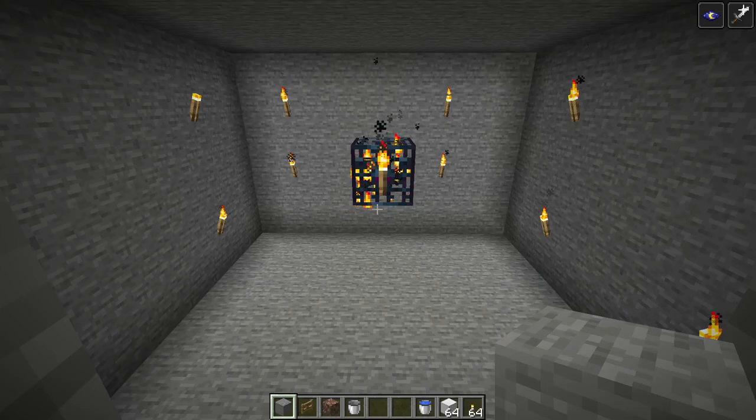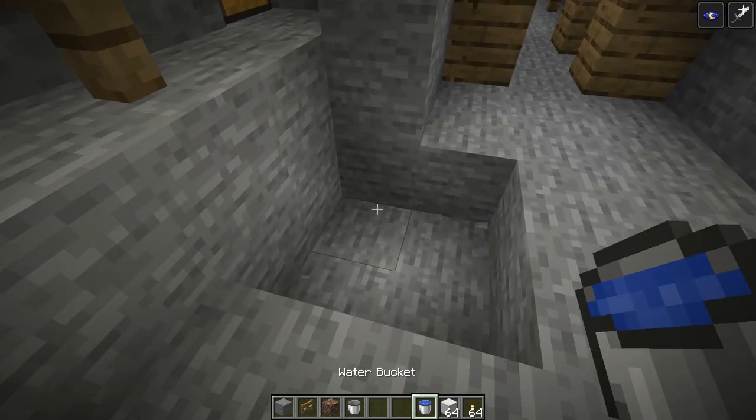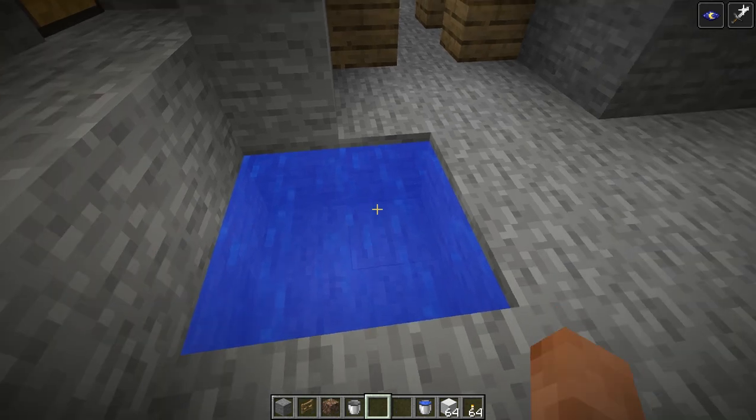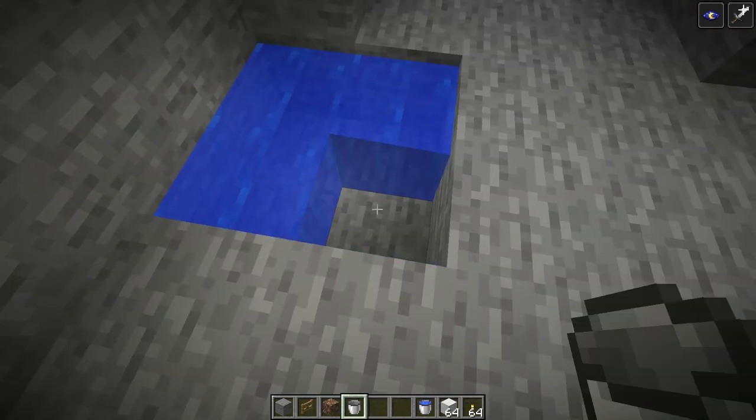Step three is going to require some water. If you don't have a lot of buckets, get two buckets of water, place them in the corners of a two by two, and now you have an infinite water source. You can just keep picking up water from any of those corners and it will keep replenishing.